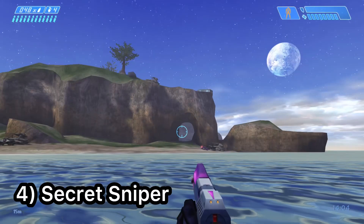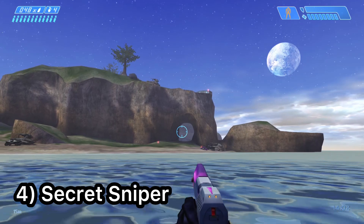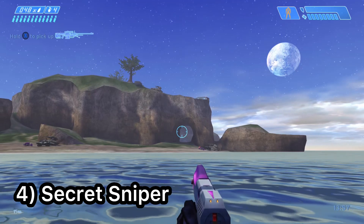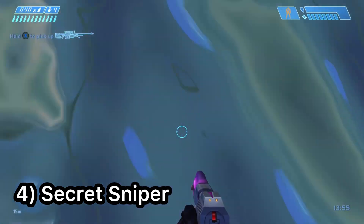On the Halo 1 multiplayer map Death Island, a random sniper rifle can be found in the middle of the water. Try lining up the same way I do and you will be able to find it. This can be useful to sneak attack the opposing team.